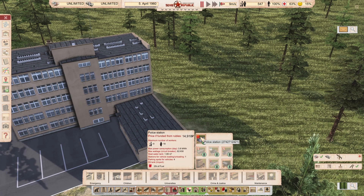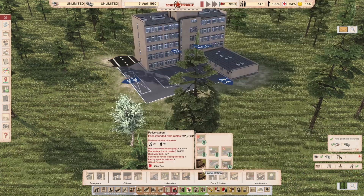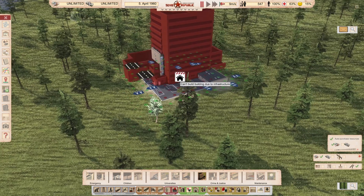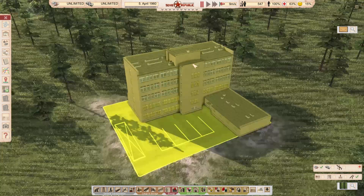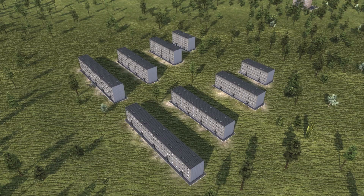Checking the price under government buildings: this new police station is 14,000–15,000 rubles — half the price of the vanilla one, though it's also much smaller. The vanilla one does look significantly larger for only twice the price. As usual from Robs, it's quite realistic, and you'll see this in my let's plays.